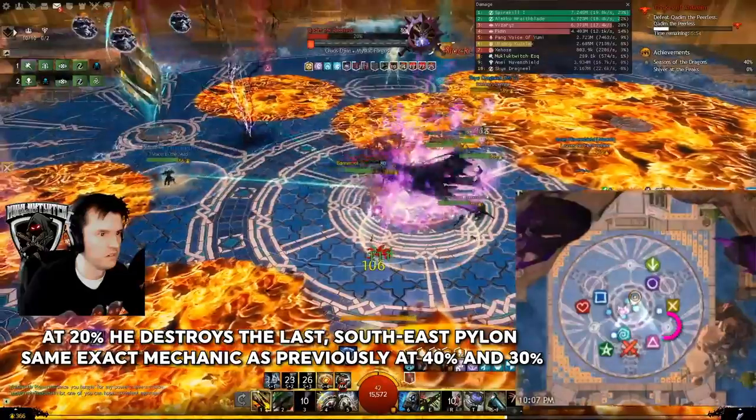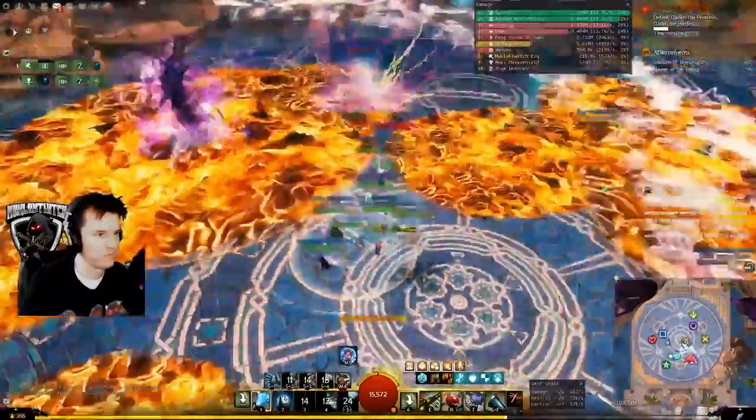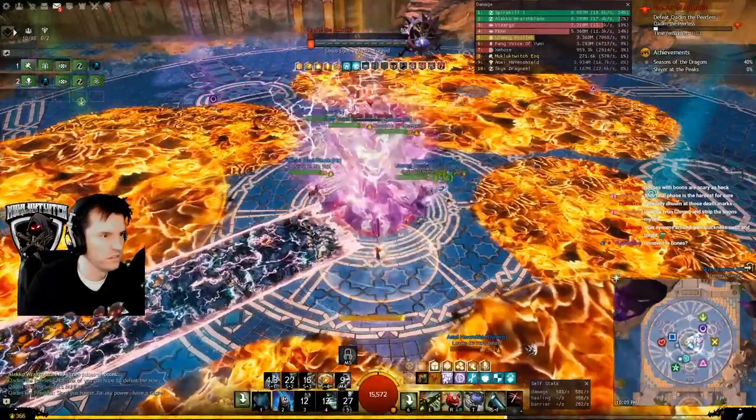At 20%, he will charge to the southeast pylon — don't be in his path. Dodge, use stability, or Aegis the shockwave. But after the shockwave, get out of the middle until he teleports back there. Make sure the tank runs back in first. You've seen all his attacks.